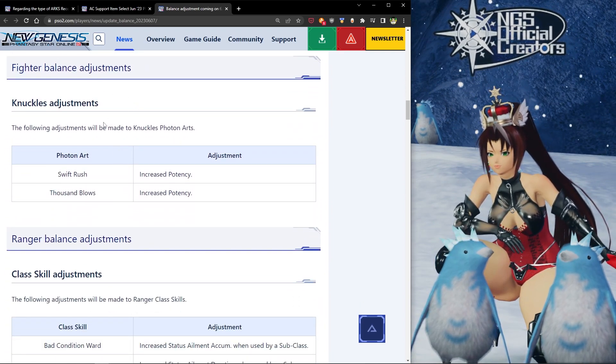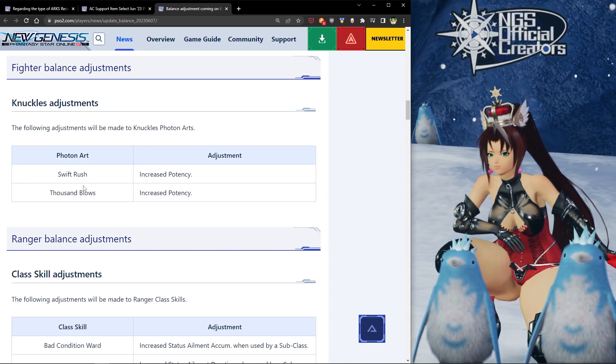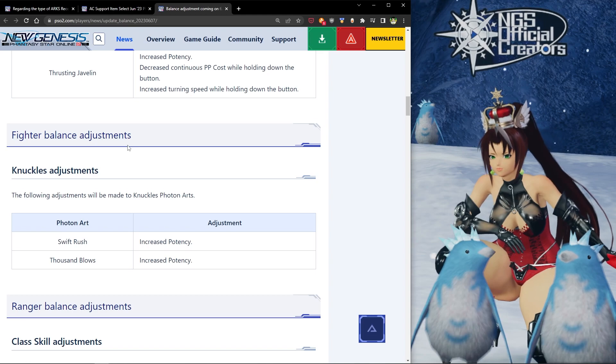For partisan, the thrusting javelin photon art is going to get increased potency, decreased continuous PP cost while holding the button, and increased turning speed while holding the button. For fighter balance adjustments, knuckle photon arts are getting buffed — they're increasing the potency of swift rush as well as thousand blows.